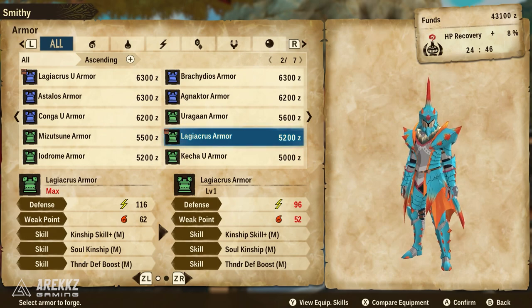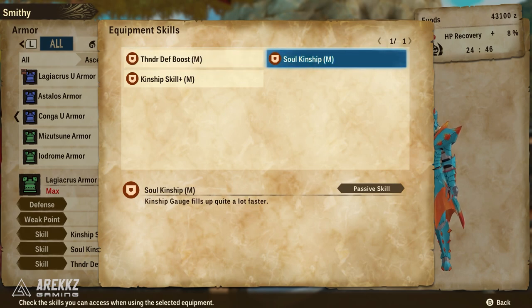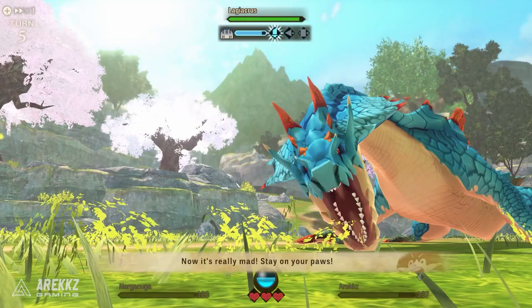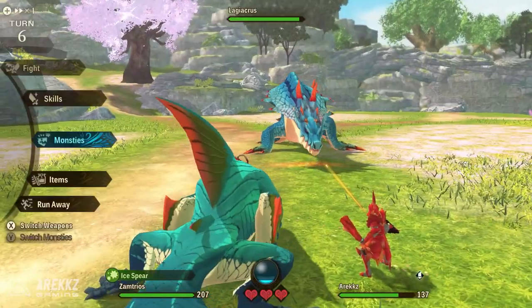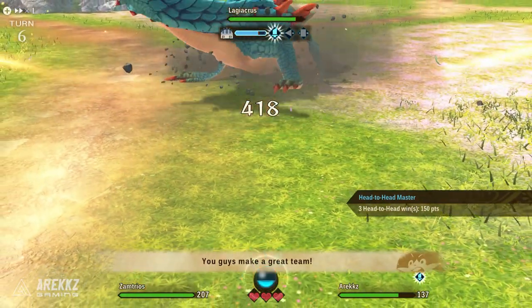Finally, my last recommendation goes to the Laggy Acris armor — partly because I'm a massive fan of Laggy Acris and it's one of my favorite armor sets in the entire Monster Hunter series, but it's also a very good armor set. I used this once I was able to craft it, upgraded it, and used it for the rest of the game until end game. It has Soul Kinship Medium, where your kinship gauge fills up a lot faster, and Kinship Skill Plus, which increases kinship skill power by a good amount. Combining faster kinship gauge fill with double attacks makes it very easy to max out the kinship gauge — which in later fights is incredibly important, letting you use a kinship attack to tank an incoming hit and skip the opposing monster's turn.